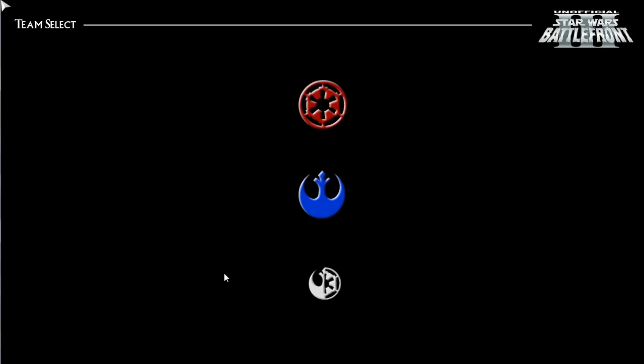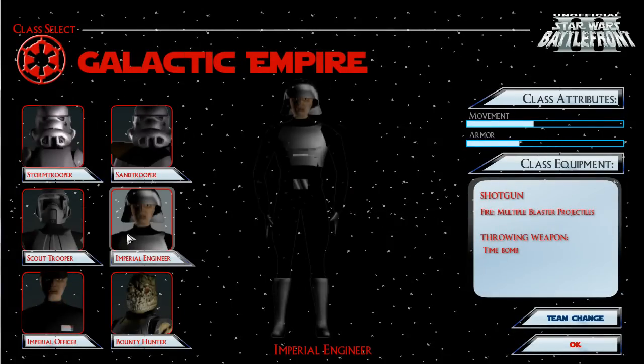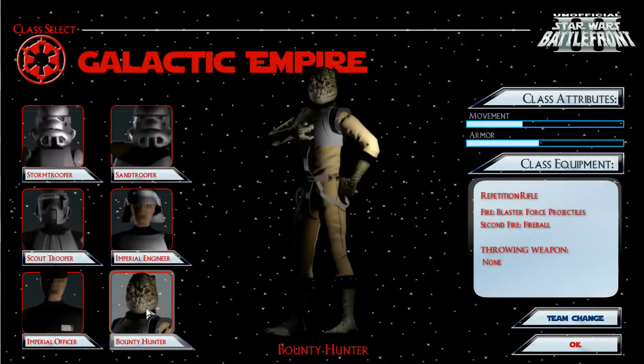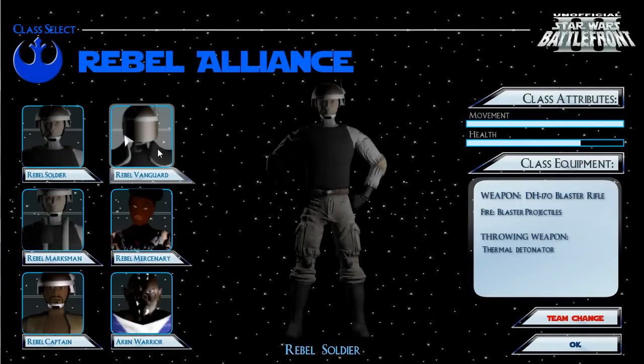It's nothing too special, but we're just going to show you what's going on. You've got the Rebels and the Empire. The Empire has: Stormtrooper, Sandtrooper, Rocket Launcher, Imperial Engineer, Scout Trooper, Imperial Officer, and Bounty Hunter — stuff that's pretty similar to the Battlefront games themselves. If you ask me, this game is more close to playing Battlefront 1 than Battlefront 3. However, it's a start for somebody developing this on their own with Unreal Engine.